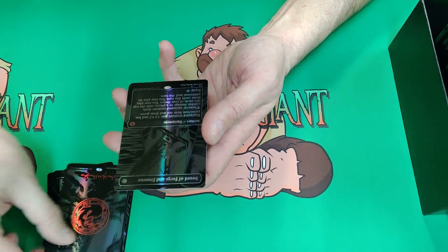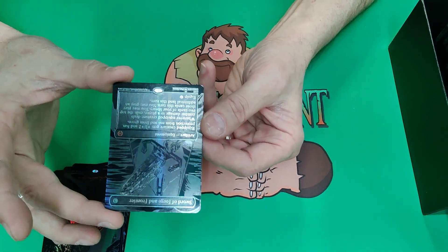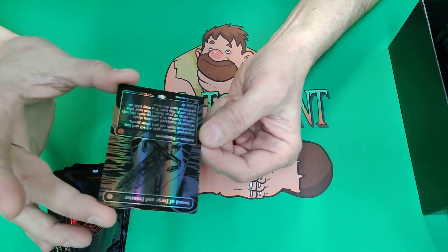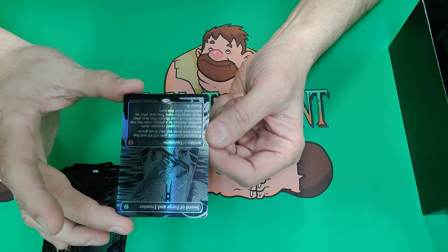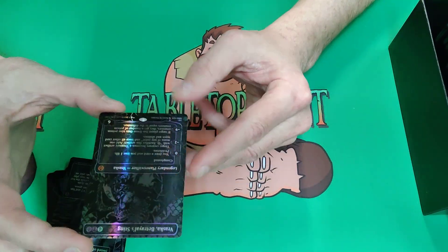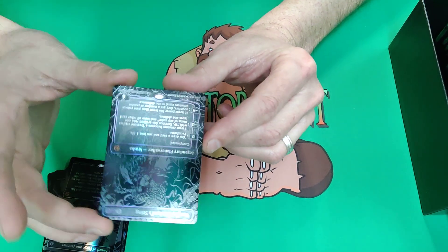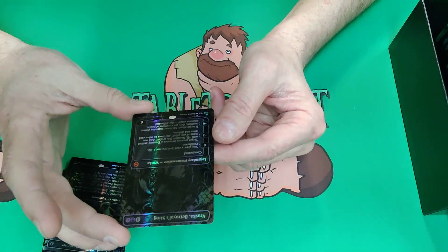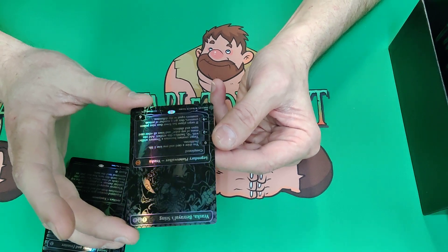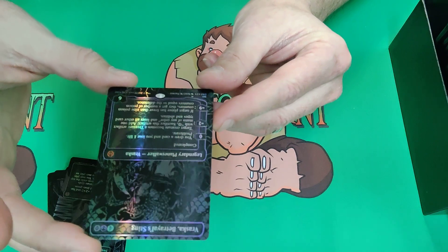So we got Sword of Forge and Frontier as our first oil slick card, and our second oil slick is Vraska's Betrayal Sting. No Elesh Norn, not sure what the very biggest hits are, but that's a beautiful Vraska oil slick - let me get you a little closer there. Enjoy the oil slicking.